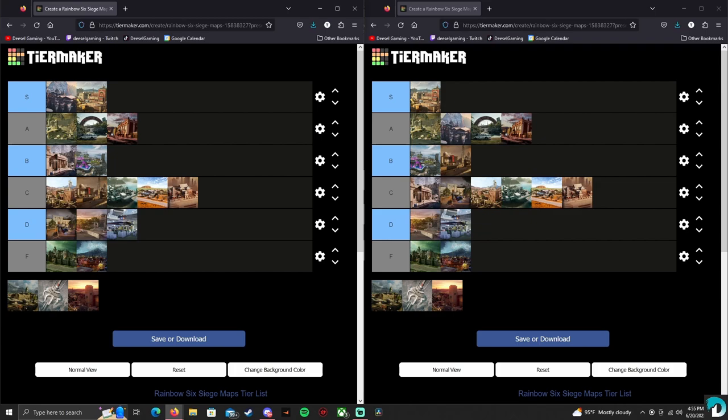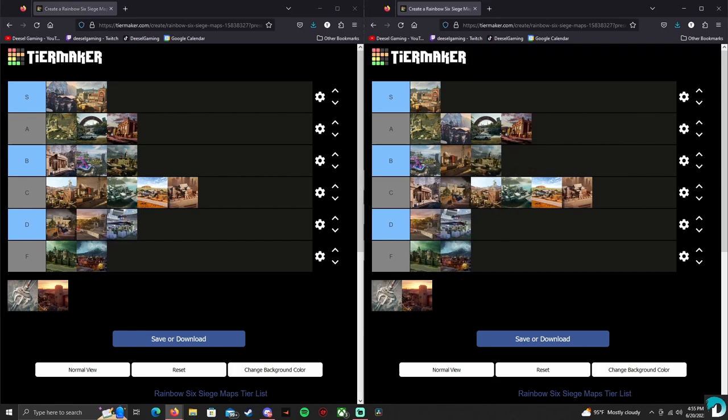Our next map is Theme Park, and I'm actually going to put Theme Park in B — I don't think it's that bad of a map. I enjoy playing Theme Park. I think I'd give it a B as well. I find it funny when people ban it, because it's not that bad of a map, especially when there's something like Outback, Nighthaven, Skyscraper, or Stadium Bravo in the pool and they want to ban Theme Park over that.